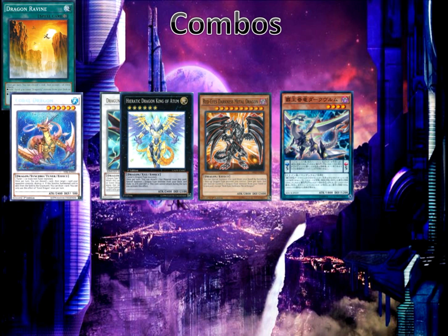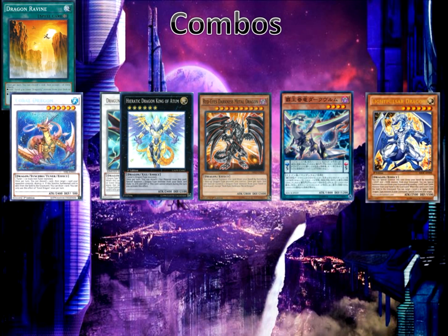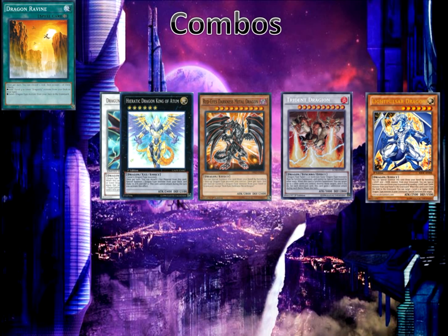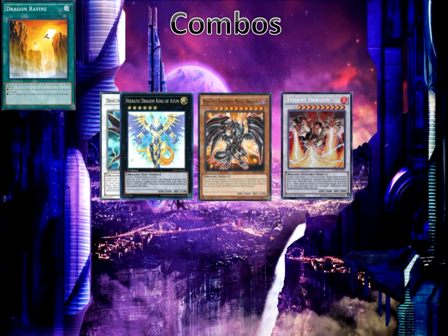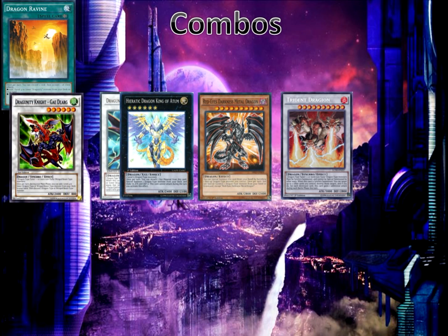Next we activate Hieratic Dragon King of Atum's effect, detaching one Xyz material to special summon Red-Eyes Darkness Metal Dragon from our deck — its attack and defense will be 0 but its effects are fully intact. We activate Red-Eyes Darkness Metal Dragon's effect, special summoning back Light Pulsar Dragon from the graveyard. Then we synchro summon level 10 with tuner dragon Coral Dragon and level 4 non-tuner Servant Dragon Darkwurm into Trident Dragon. Coral Dragon's effect nets us one additional draw. Trident Dragon then destroys both Light Pulsar Dragon and Red-Eyes Darkness Metal Dragon at the same time. Light Pulsar's effect activates since it was destroyed — we special summon a dark dragon-type monster from our deck or graveyard, which will be Red-Eyes Darkness Metal Dragon at full attack points. Red-Eyes can then spot summon a dragon-type monster — it could be Light Pulsar, or we can go more offensive and bring back the Dragunity Knight we just detached from Atum.